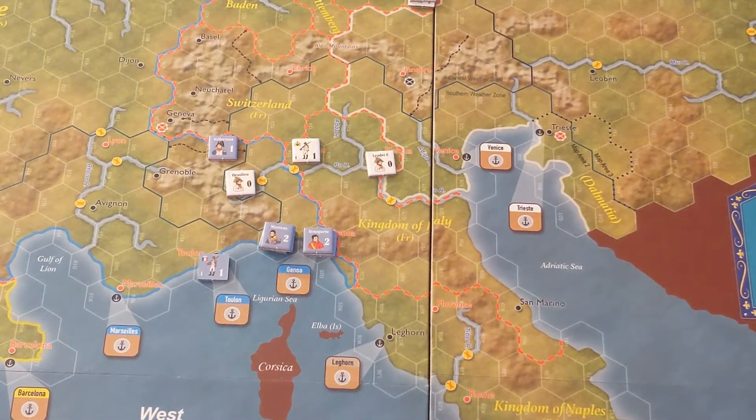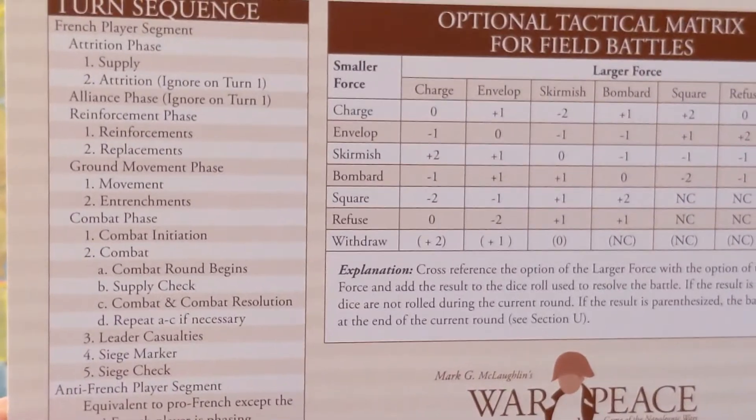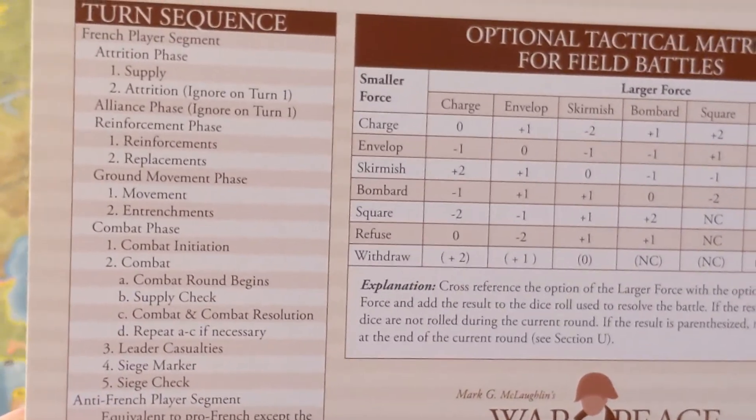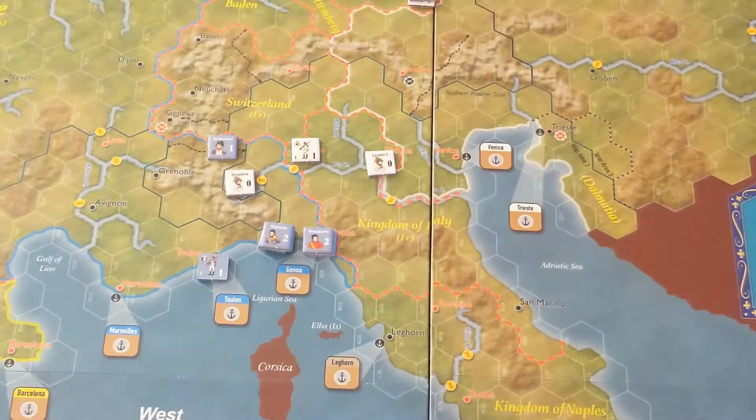Hi, welcome back. This is Tabletop Templar and today we're going to be finishing up the introductory scenario for the Italian campaign of 1796. Now that you know how to play the game, I'm going to move through this a little bit faster. We're going to start with the attrition phase of the French player segment. I moved the turn marker — it is now June of 1796.